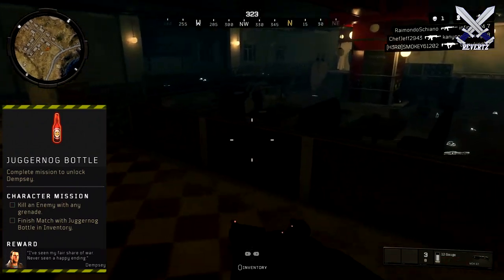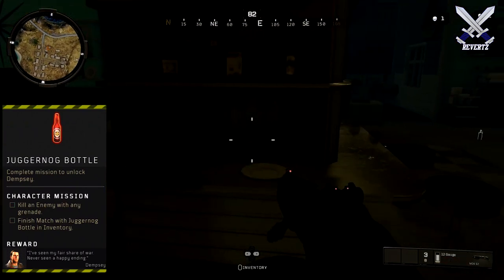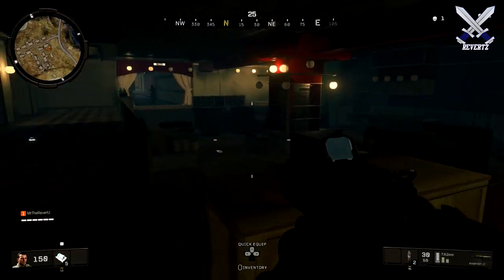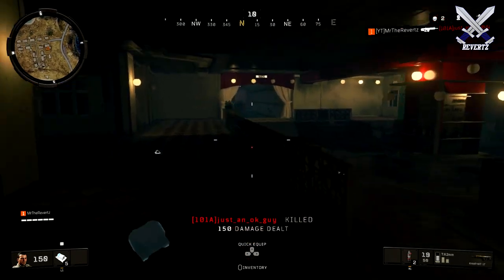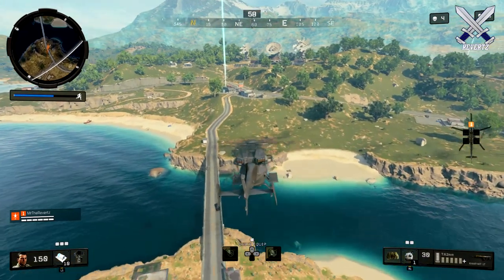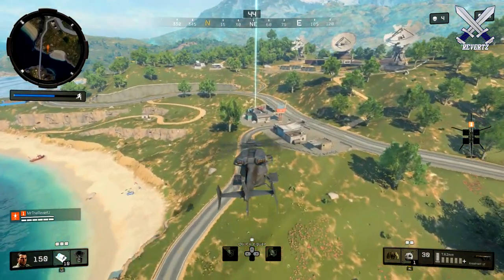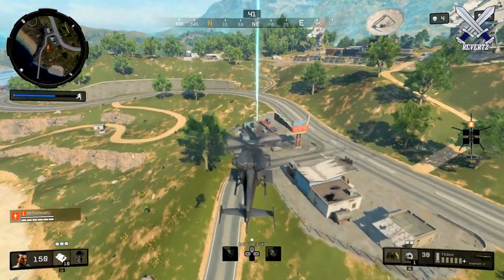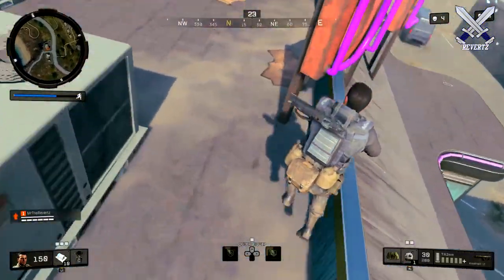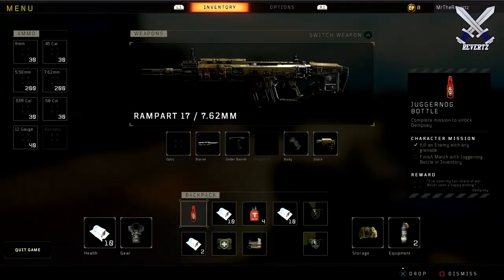Once you land at that tunnel that takes you underground, take a right and the bottle can be found right next to the radio. Then you need to get a kill with a grenade and finish the match with the bottle in your inventory. I recommend sneaking up on someone from behind, or if you know they're inside a room, just launch every grenade you have. Just play it safe and you should be all right.